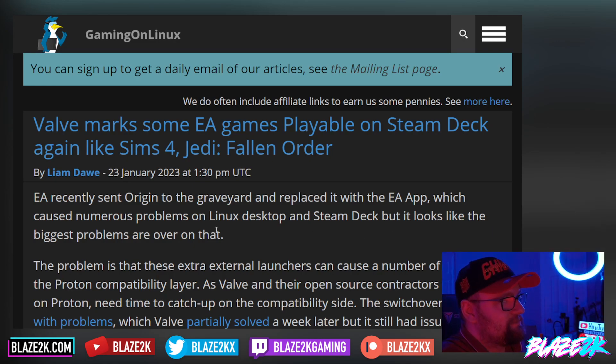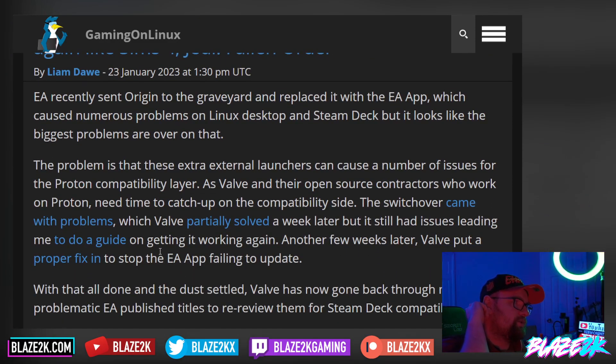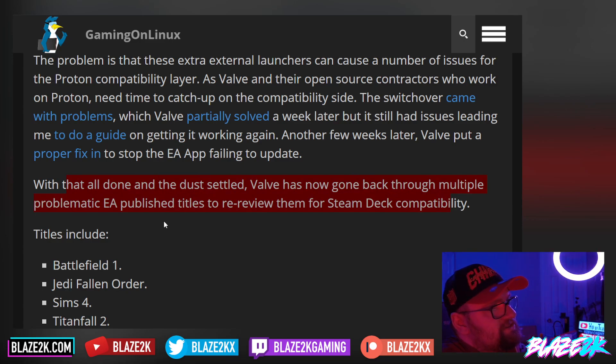It caused numerous problems on Linux desktop and Steam Deck, but it looks like the biggest problems are over. The issue is that external launchers can cause problems for the Proton compatibility layer, as Valve and their open-source contractors need time to catch up on compatibility. The switchover came with problems which Valve partially solved a week later, but it still had issues, leading to a guide on getting it working. After another few weeks, Valve put up a proper fix to stop the EA app failing to update.